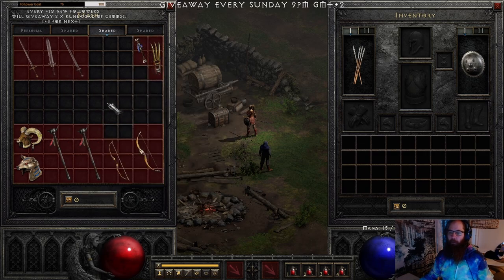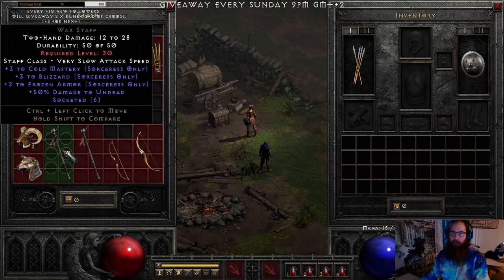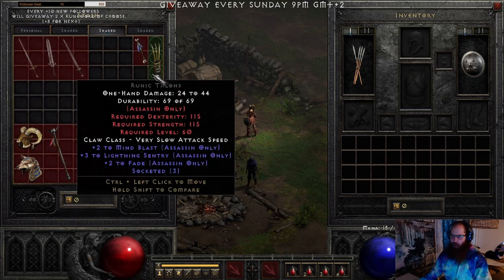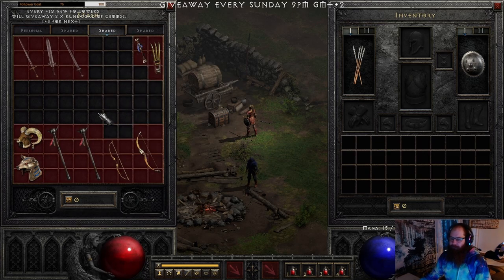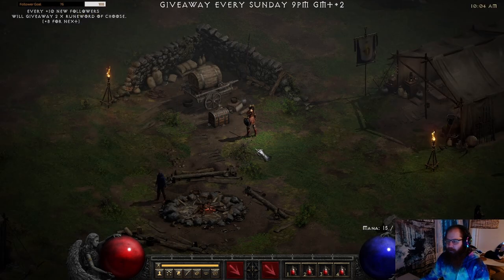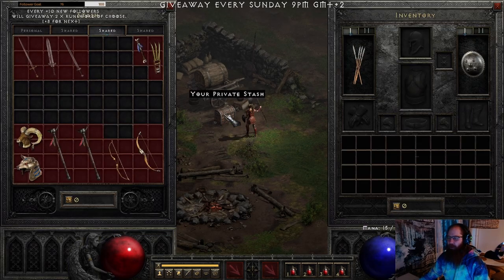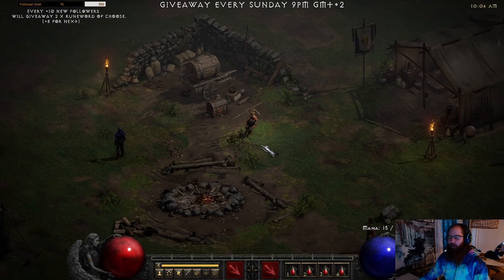Focus on picking up all the war gear — any stuff that can get six sockets, Druid pelts, Assassin bases, and wands. Stop looking for Shakos and Griffon's Eye; you could spend the equivalent of 100 Griffon's searching. Stop — that's my advice. Thank you for watching, and I hope to see you in my new videos or maybe on my Twitch stream sometime. Goodbye guys!